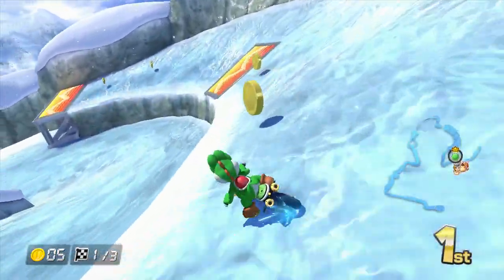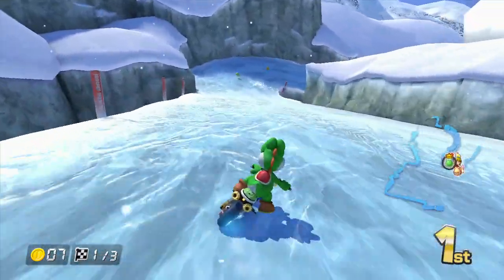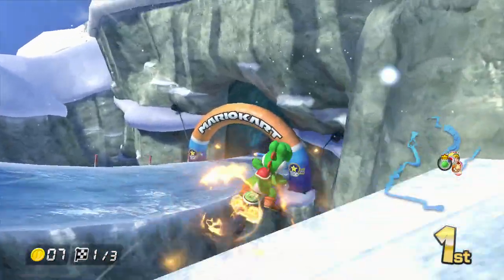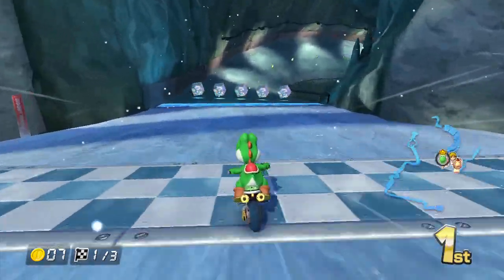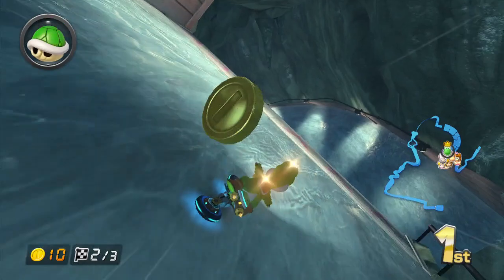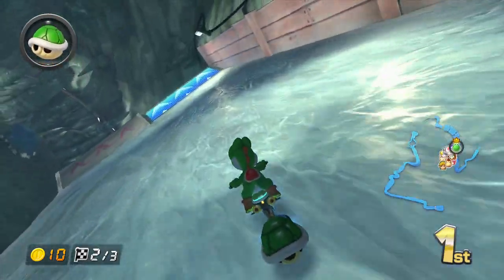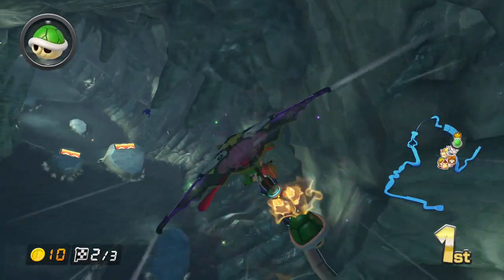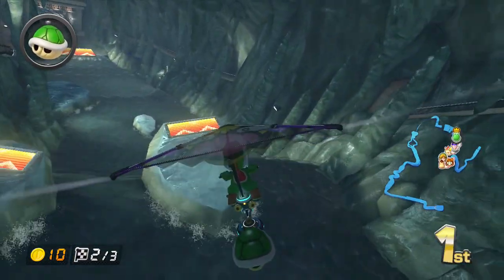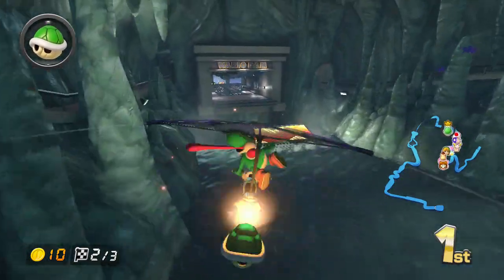Let's collect all the coins as I possibly can so I can go fast. Make sure you drift and take a shortcut right here. In this race, you don't go all around the track — you just go downhill. Now we jump over here, there's a shortcut over here and there we go.